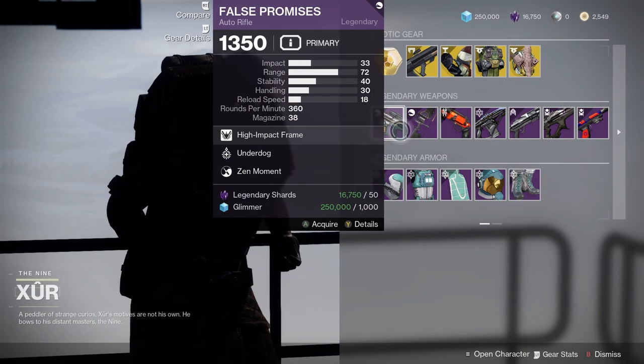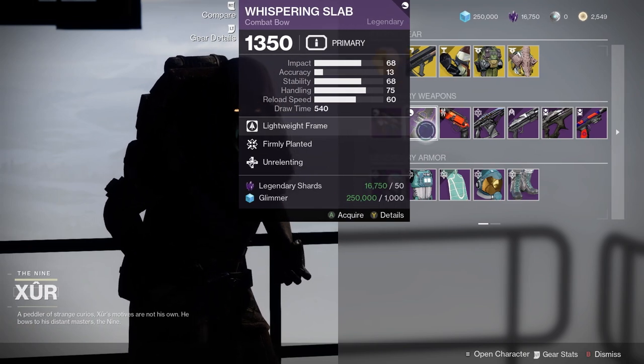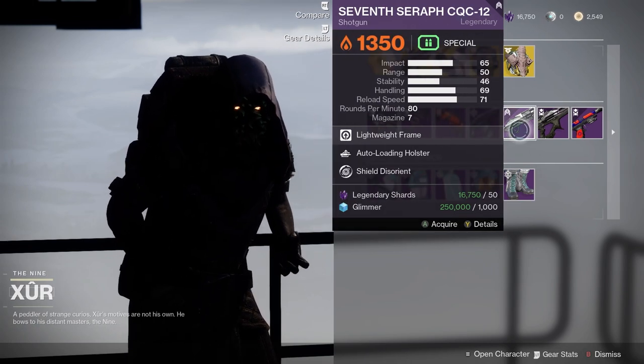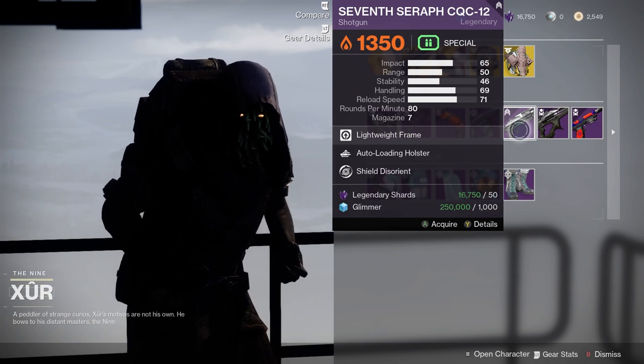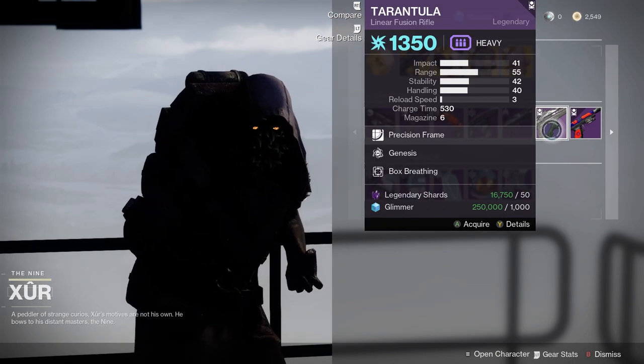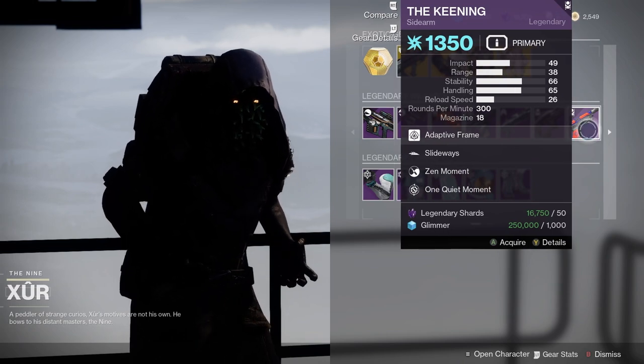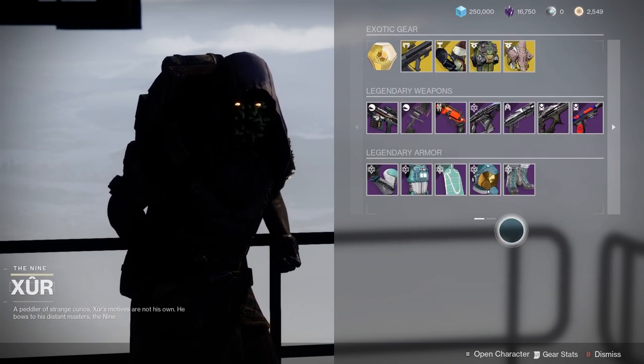This auto rifle — I don't like 360s. I've never liked that bow. Yeah, it's not really that great. I've never liked that fusion rifle, to be honest with you. That's not great. That's okay, but there's better options now. And I always do like this sidearm — that's not bad, I could definitely pick that up.